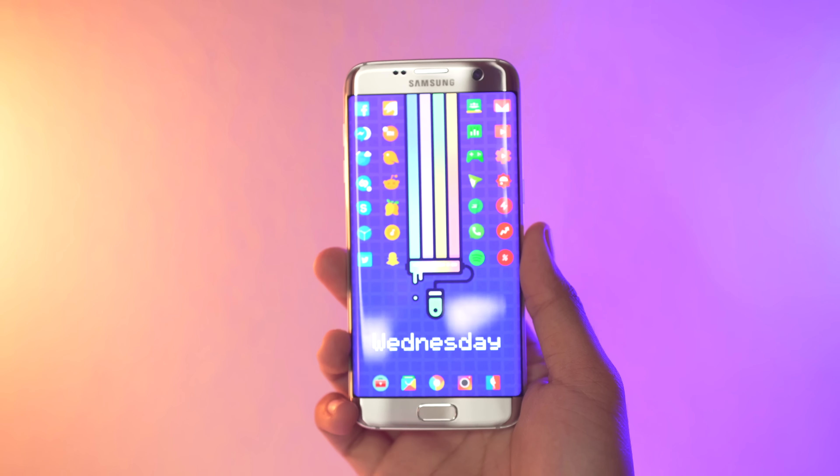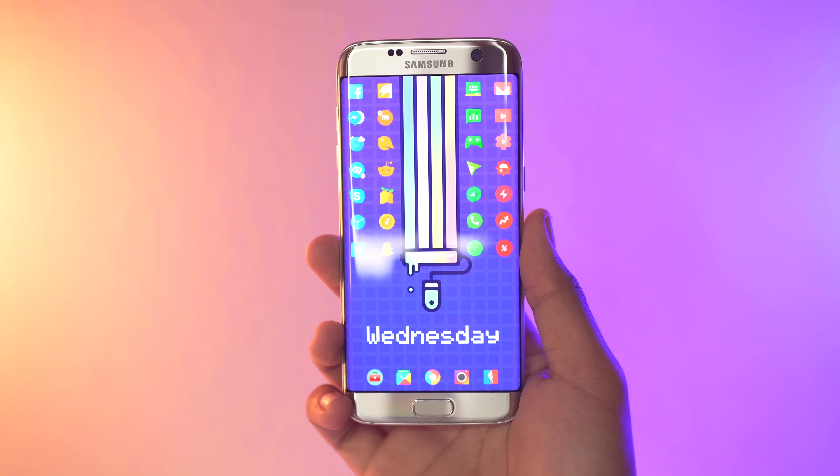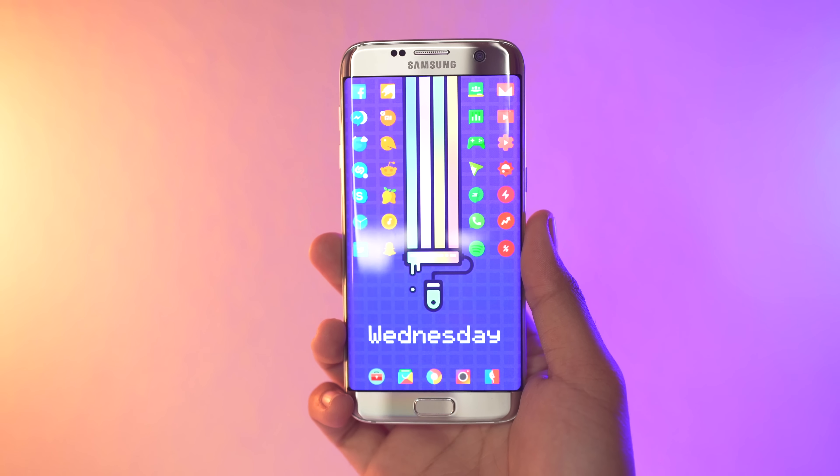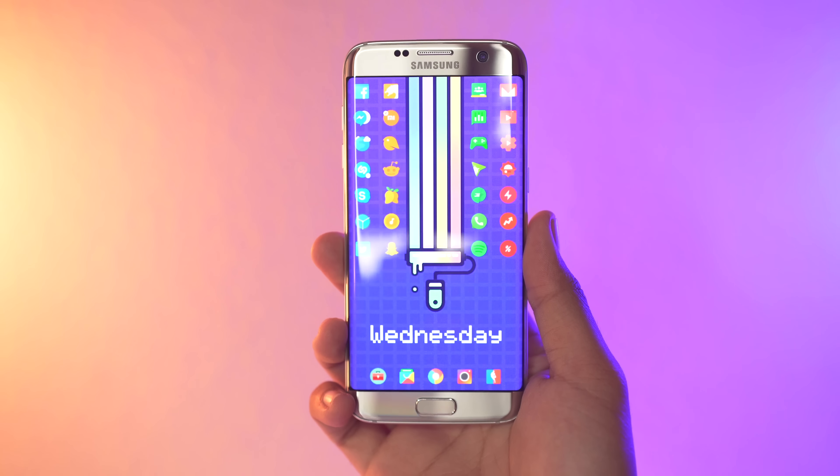It looks really, really nice and kind of brings this whole setup together, giving it more of a retro feel. Then you have the dock down there with just some regular applications. But your icon placement on the upper left and upper right-hand corner — excellent. The placement fits absolutely perfectly with this wallpaper.